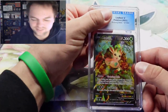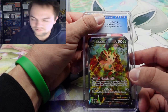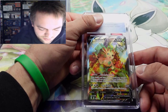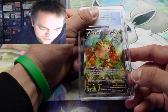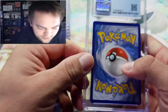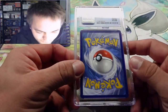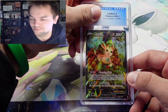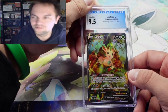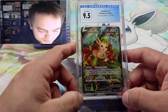The Leafeon V full art alternate art — this is a beautiful card. It looks pretty centered, I don't see anything too crazy. No whitening at all on the back. Can we get a nine-five or ten? Nine-five! As long as it's not a nine, that nine-five is gorgeous.